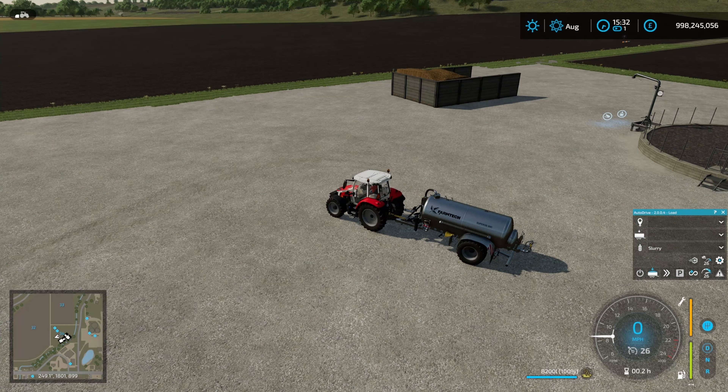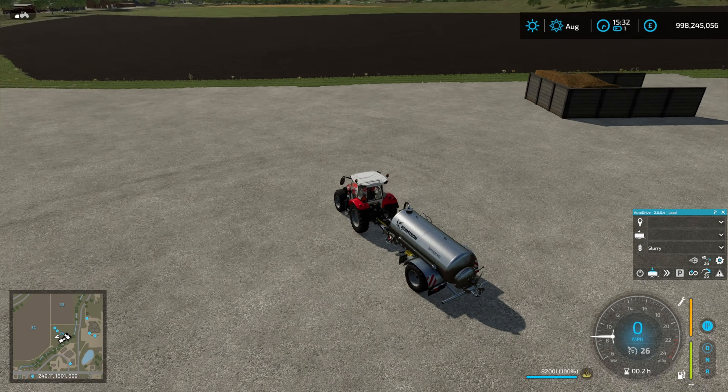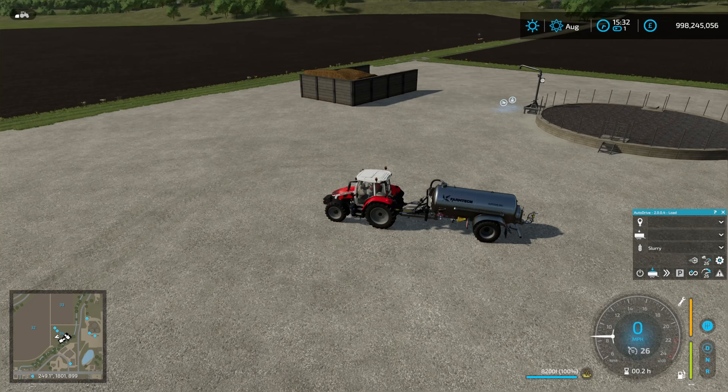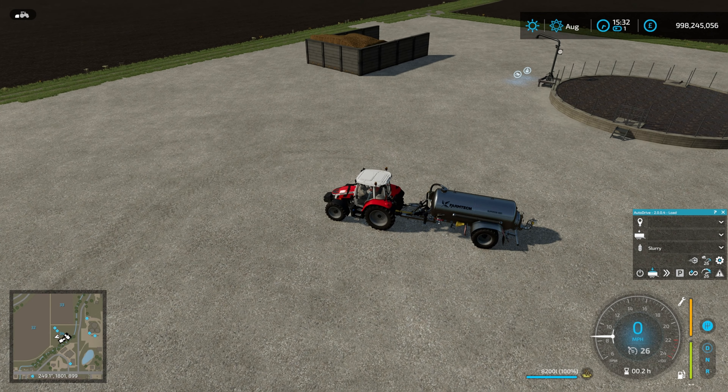Welcome back to Farming Simulator 22 and another video on Courseplay. We're going to be linking in Autodrive today. I'm going to cover running a slurry spreader and a manure spreader with Autodrive handling the refilling for us, because with slurry you could do it before anyway, but now with manure pits having a fill trigger we can do it with manure as well.